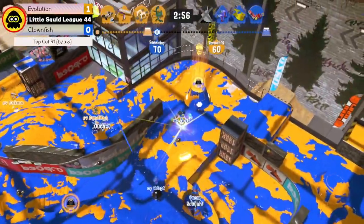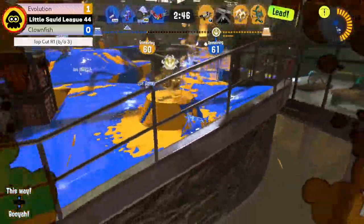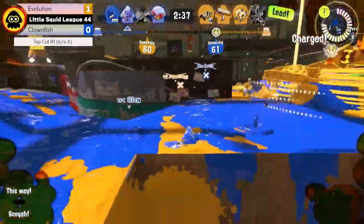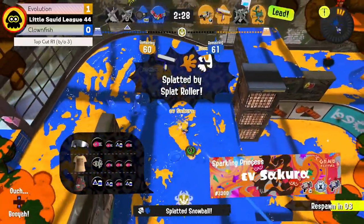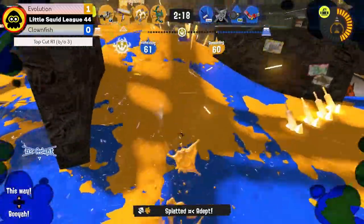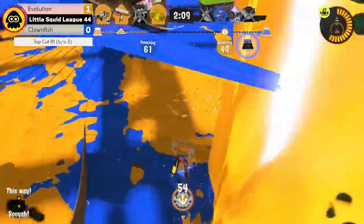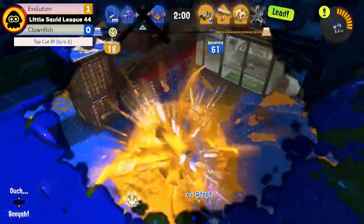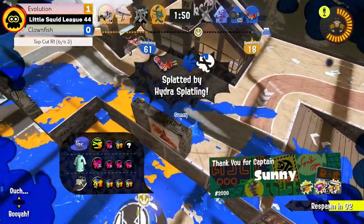Clownfish have the Rainmaker — it's a straight, easy path to the checkpoint — however the other team is defending that right checkpoint very well; they only got to 80 last time. The Rainmaker resets just before Clownfish can grab it. Great job by Evolution to hold on, though the lead is not secure at all. Soccer gets a good kill to extend the lead, going for the flank, getting one on the Hydra — Clownfish are three down and that is a massive advantage. Evolution takes more points and now has a really substantial lead. Clownfish needed to defend better there, but even the triple Splashdown was avoided and that lead is going to be hard to break.